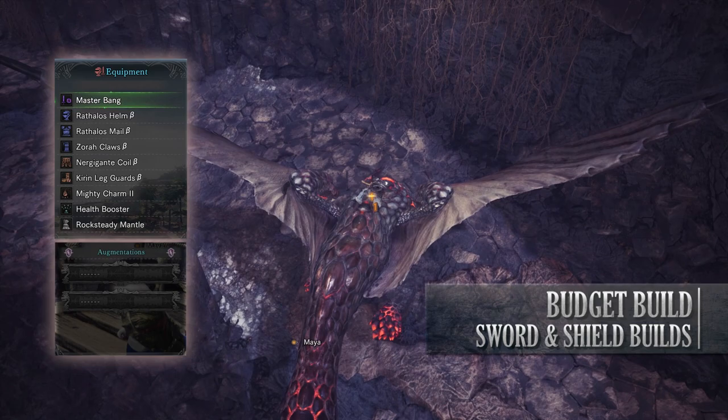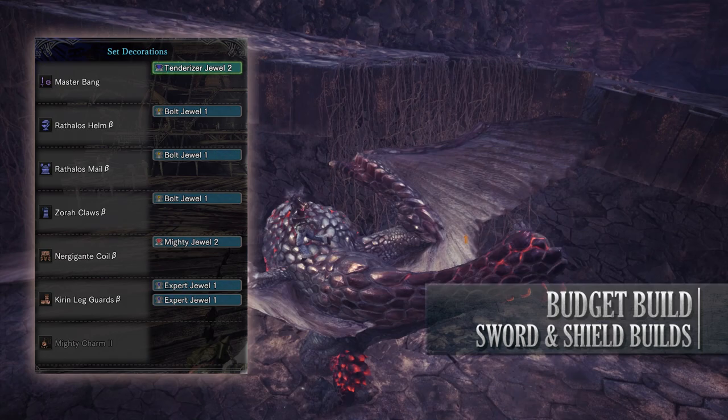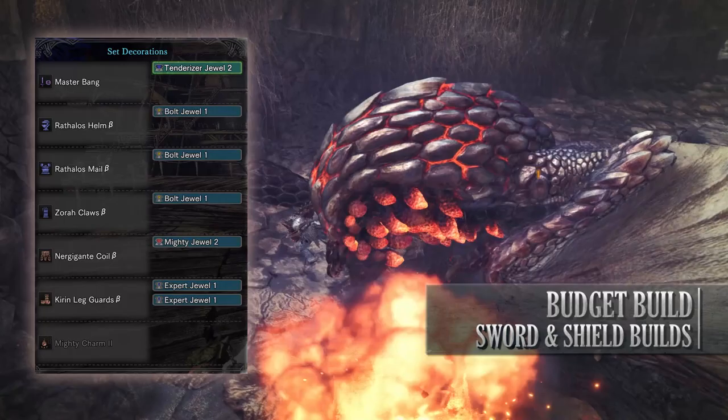This would have had an affinity increase augmentation on it and then an augmentation of your choice, but unfortunately I ran out of streamstones. As for your jewels — obviously this is a budget build so you won't have many — however you should be easily able to come across Bolt jewels to increase the thunder rating. These can even be made at the Elder Melder. Afterwards get a Tenderiser jewel, a Mighty jewel, and top it off with Expert jewels.